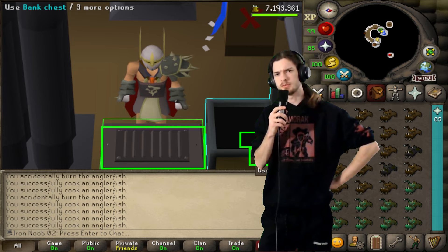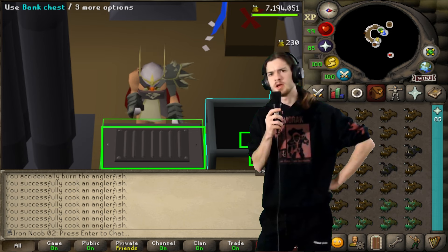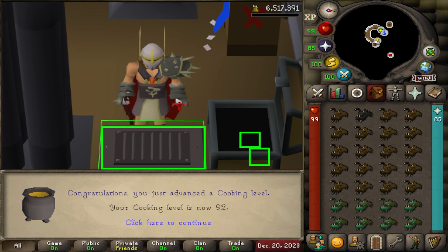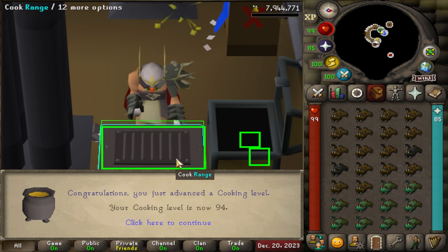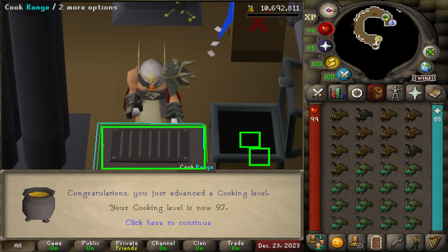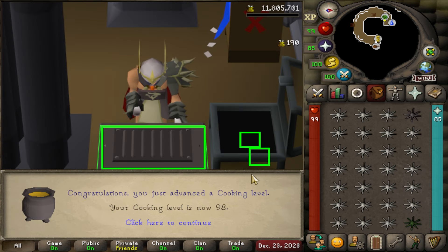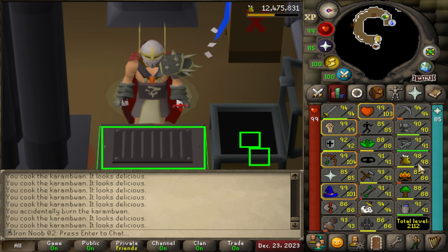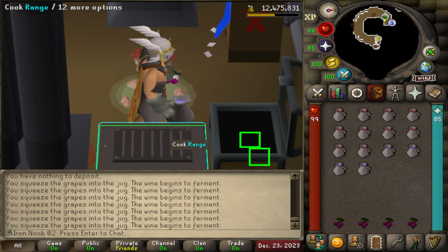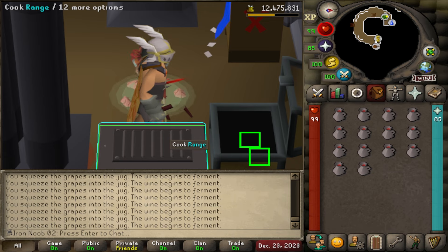After completing the Elite Desert Diary, I decided to take a bit of a detour and get 99 Cooking. No real specific reason - I'm pretty sure I was sick at the time and just didn't have the energy to do anything else other than something really low intensity. 92 cooking, 93, 94, 95, 96 - very cool - 97 cooking. Nice amount of Anglerfish. Continuing with Karambwans. 98 Cooking. It's all Karambwans, so I'm gonna finish off the last couple bits of XP with wines. They should get me enough XP for 99 Cooking. Because I'm 98 Cooking, I have a 100% chance of making a wine.